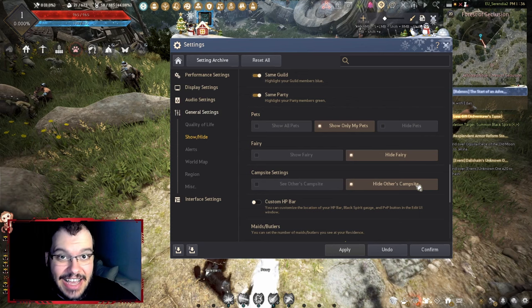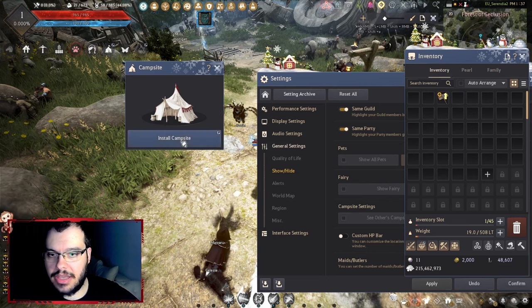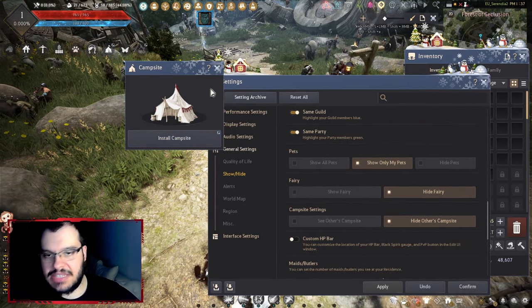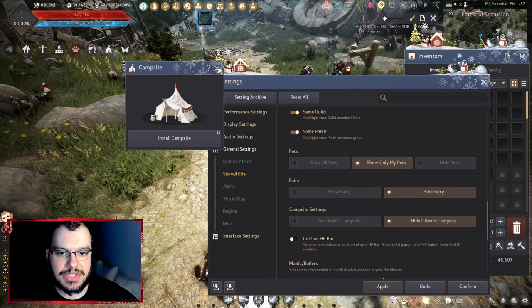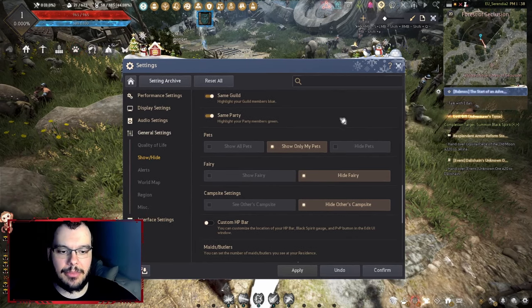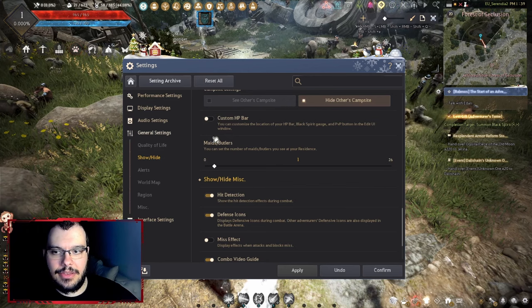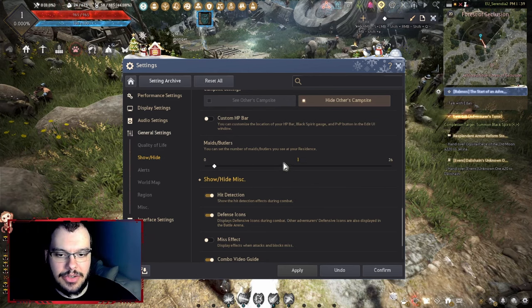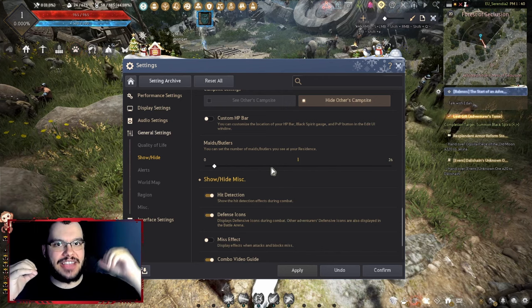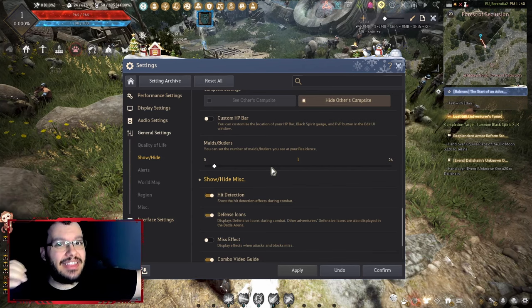Hide others' campsite — this is important. Some people have a camping tool that lets them repair items on the spot while fighting monsters, since your items degrade as you fight and eventually need repairing. You can hide other players' campsites so they don't clutter your screen.